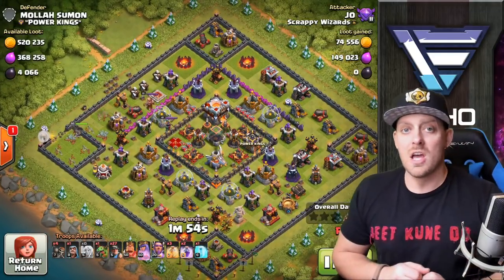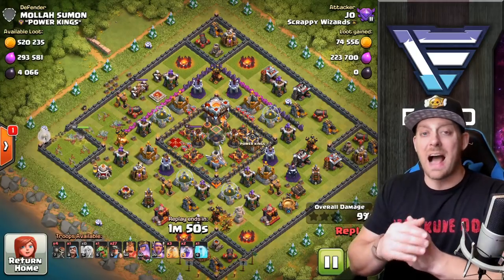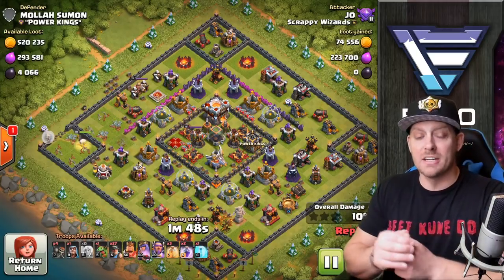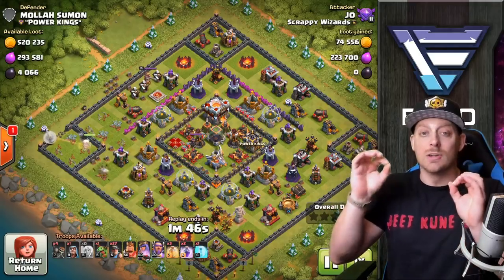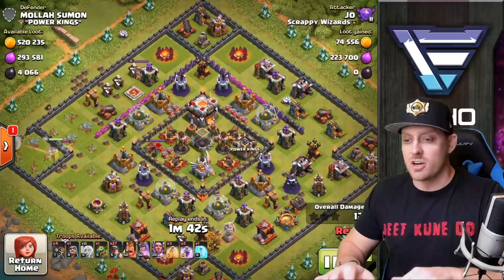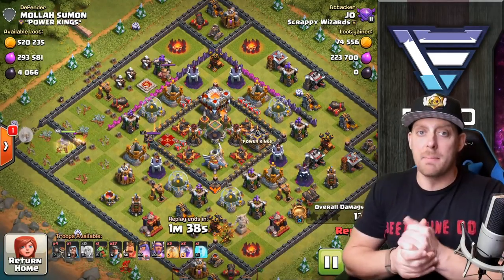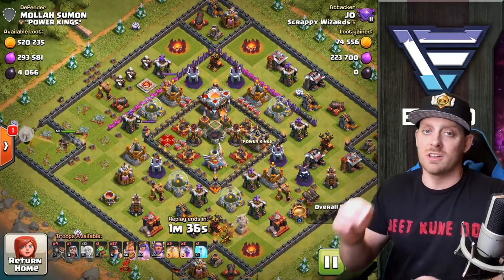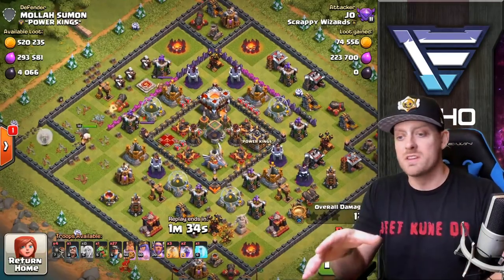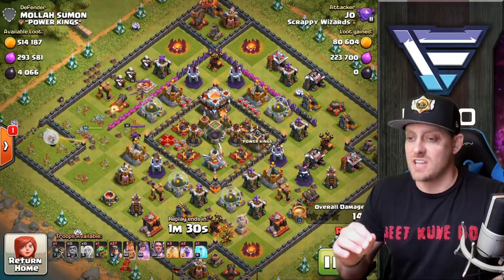When I was farming to get my heroes up, I was dark farming and used Queen Walk Miner because it costs zero dark elixir. If you're trying to upgrade your heroes or need dark elixir, this is the best strategy along with Barch to pull in the most dark elixir. I like this strategy more than Barch because it can three-star a base, while Barch has a very difficult time doing that.